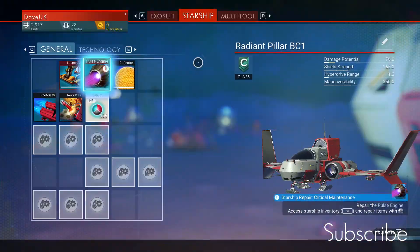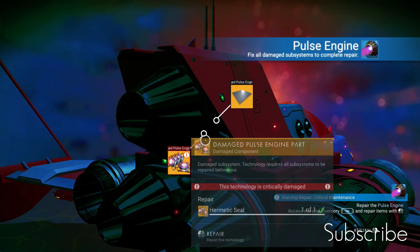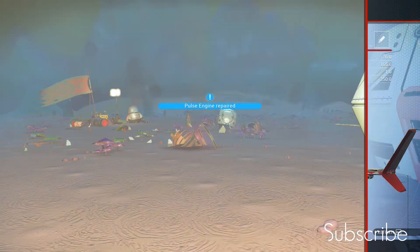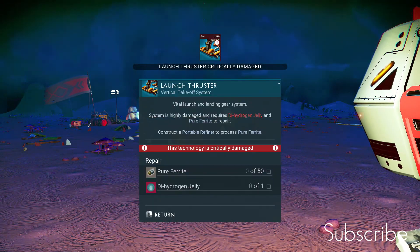Our priority is to fix this ship - we're going to the starship. We need the hermetic seal, which we'll insert into the pulse engine. And we have repaired the pulse engine! But the launch thruster is knackered - that's not good.